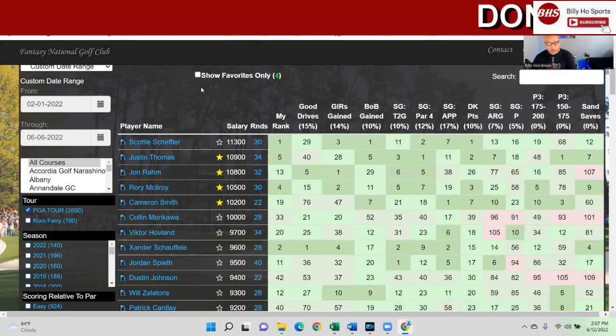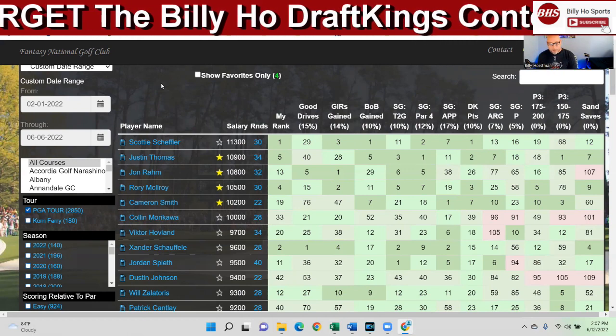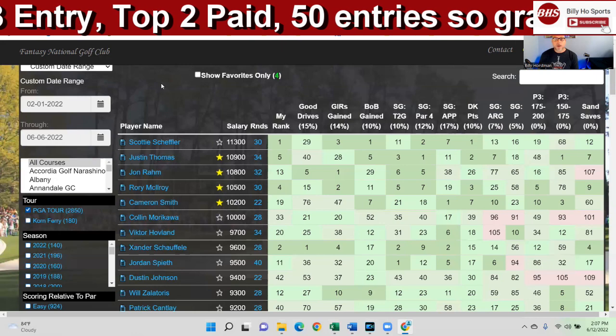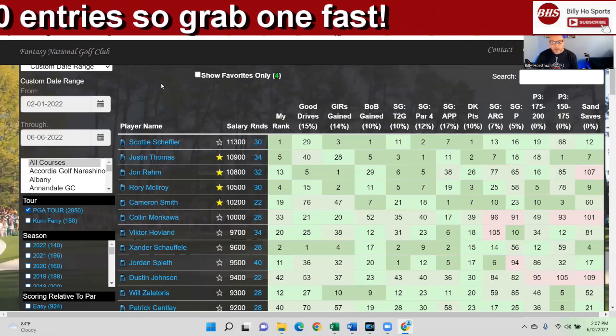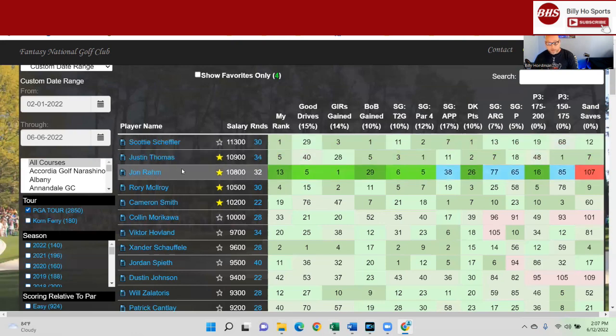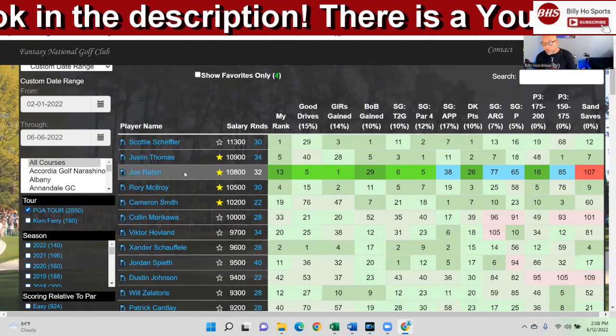Looking at this 10K group and up, I would probably start Jon Rahm because this is his type of course. He hits the driver well and he's one of the most accurate off the tee. His performance at Memorial was encouraging as his short game looked back in order, and he's moving to his favorite surface, which is POA.